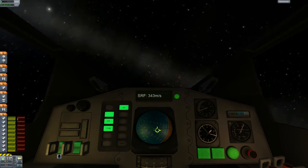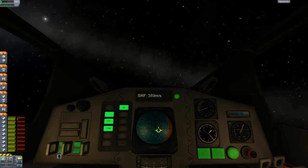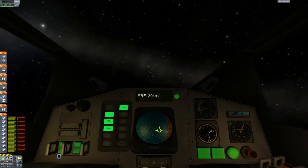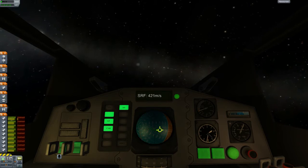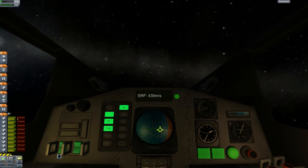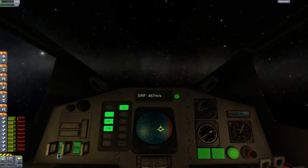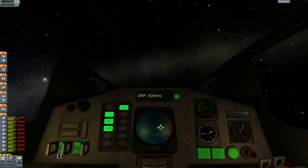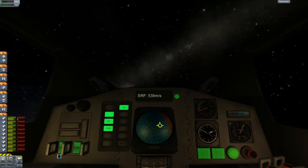To try for an orbit, I'm going to shoot for a 100,000 meter orbit, perfectly circular - but obviously both of those things are not easy, especially the perfectly circular part. There's a lot of guesswork involved. I did a few quick trials with this ship, which I purposely designed to spin around like this, by the way.